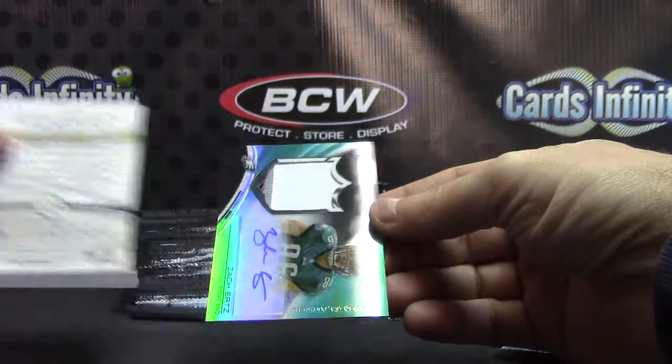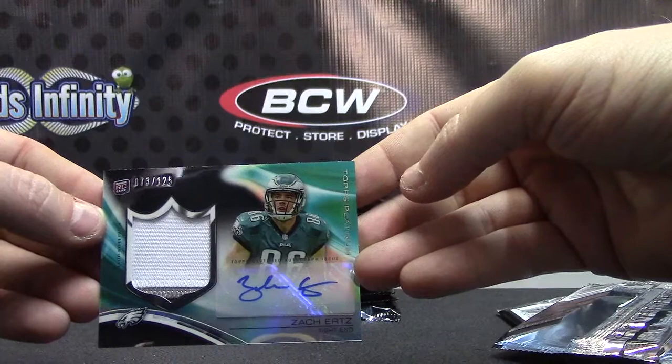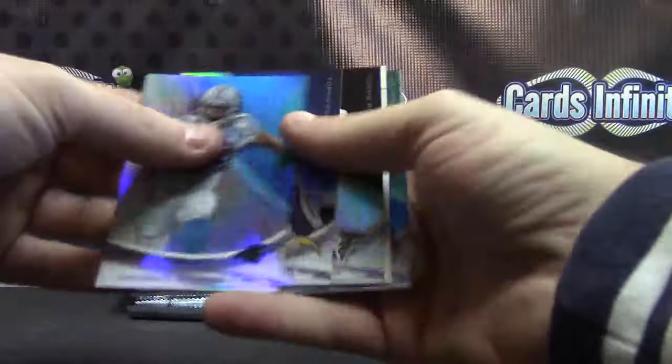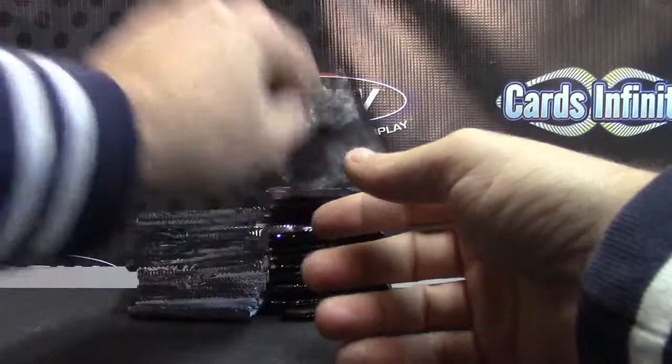2013 Finest platinum — your rookie: Stedman Bailey. Here's a patch, and I do believe it's black. It's number 125 — Zach Ertz's rookie patch autograph, number to 125. Yeah, good ball! Hit number two: Theo Riddick. That's a cool looking card, number 250 — the sparkle ones look cool.